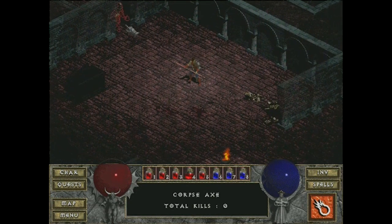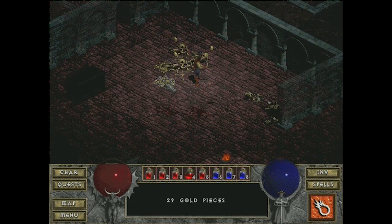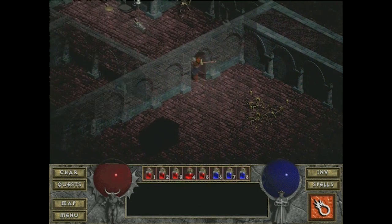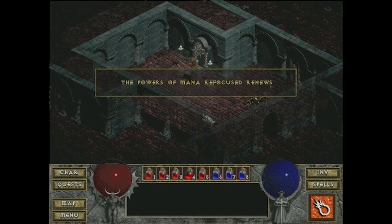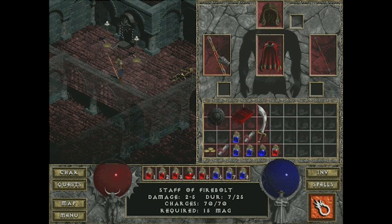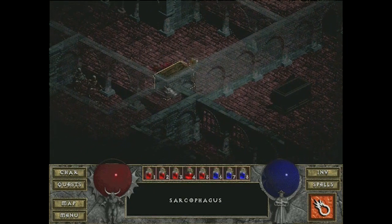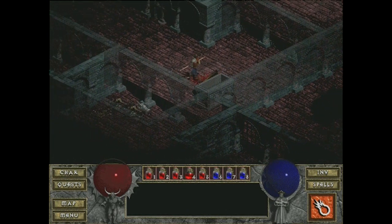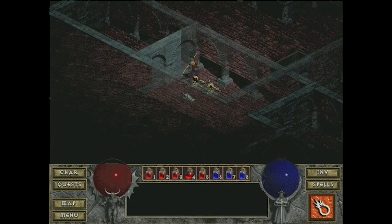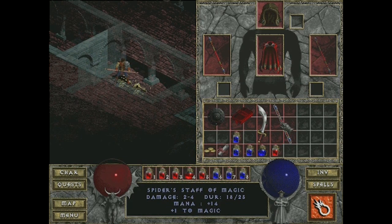We've got our trusty fire staff — let's test this puppy out. Fireball! We missed — we hit! One hit kill with the fireball! It's basically just a ranged magical attack where the archer shoots arrows and we shoot fireballs. I personally was always in favor of the warrior. I think I did play this game as the rogue at some point but I don't fully remember. There's another staff — not identified. I have a scroll of identity, let's use it: plus one to magic. What a crappy staff — we're not using that.